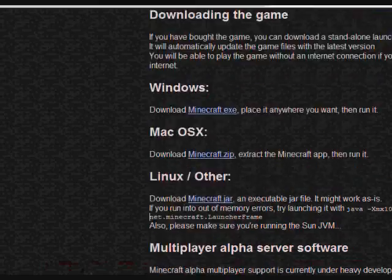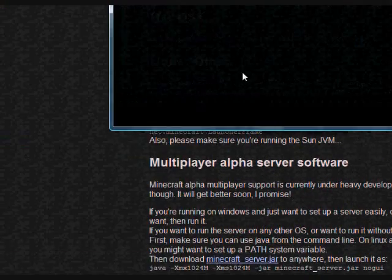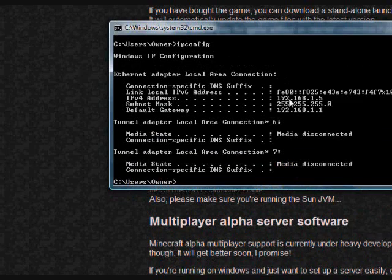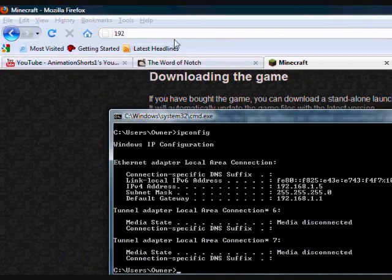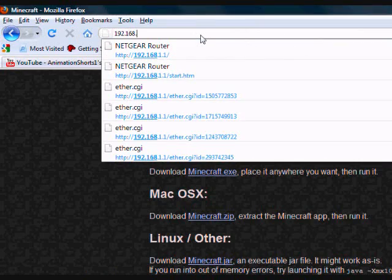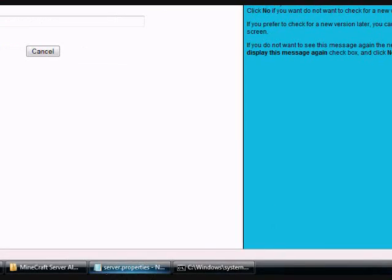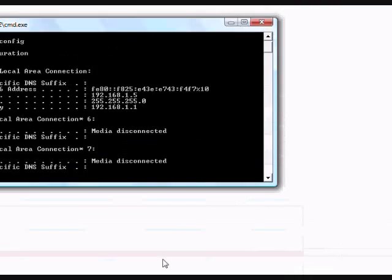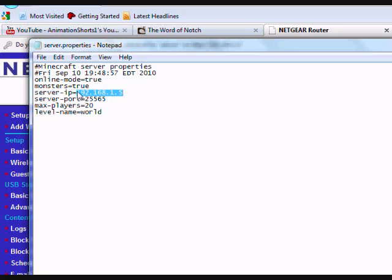Now let me show you guys — just write down what I showed you. Write down your IPv4 address and your default gateway IP. You need to put that default gateway IP into your browser. The server IP is 192.168.1.5 — yours may be different, just put your own IPv4 address there. Then type your default gateway IP address into your browser.